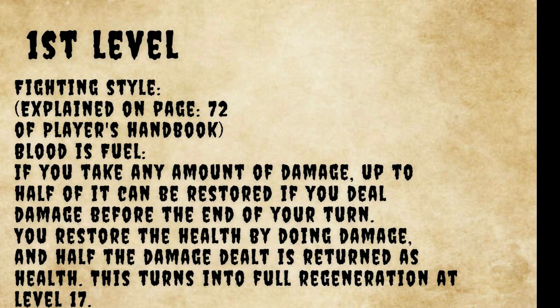The first level grants you the fighting style feature, which functions just like it would on a fighter or some other classes. However, the other feature — Blood is Fuel — is much different. When you take damage, you can regenerate up to half of that if you deal damage before the end of your turn. Half the damage you do is regenerated as HP, up to a maximum of half the damage you took. This does mean you would have to do double what your opponent did to you to regenerate all the health you can, but I didn't want this feature to be overpowered. At level 17, the attack's regenerative capabilities are no longer halved and you regenerate full HP from every attack; however, you still can only gain back half your HP. So for example, if you took 20 points of damage and dealt 20 points of damage, you would regain 10 points of health, but if you did more than 20 points of damage you could still only regain 10 points of health.